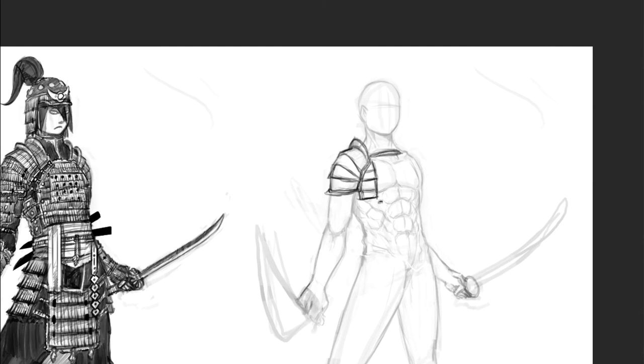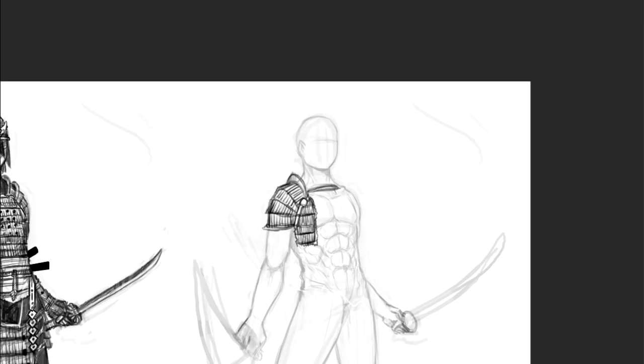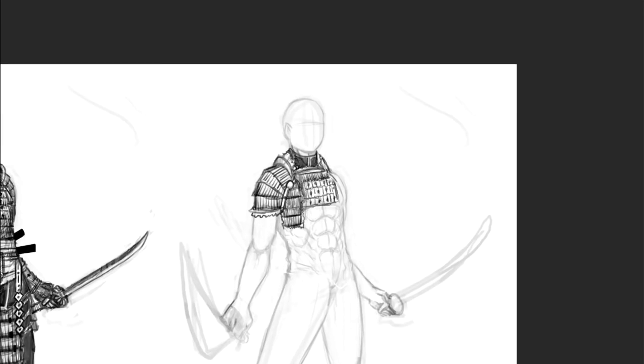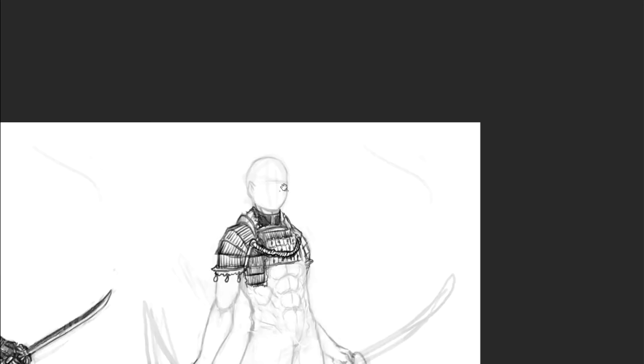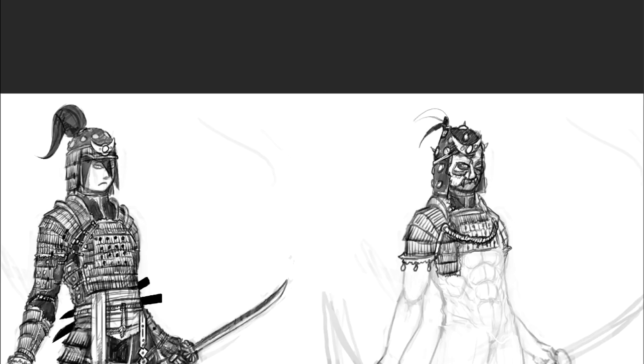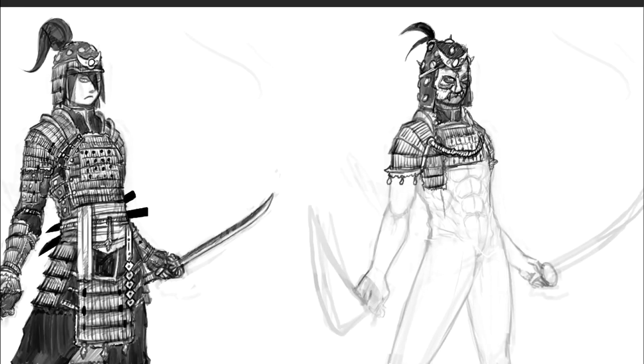Now we're going to make him fully armored up. Design-wise these armors aren't dramatically different from each other, which is why it didn't take very long. I'm dropping in the helmet now, making it look like a demon — making it a little bit spiky. And there we go — he's got his full armor on now. Look at that hair too — those two-bang hair strings. The top of the design is done.